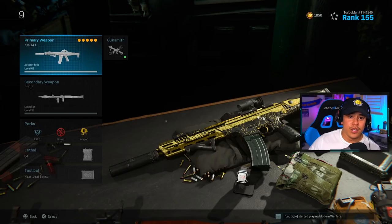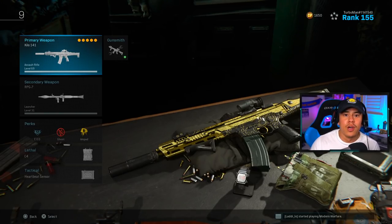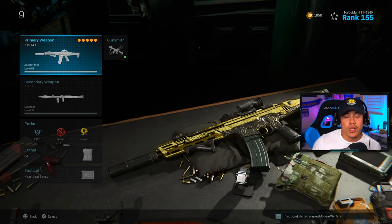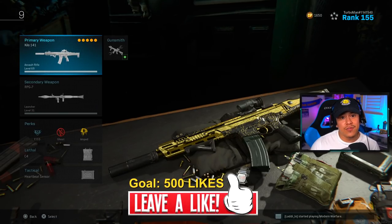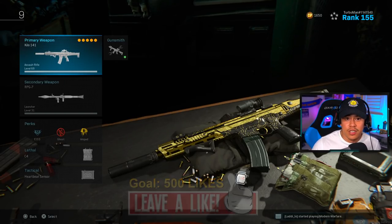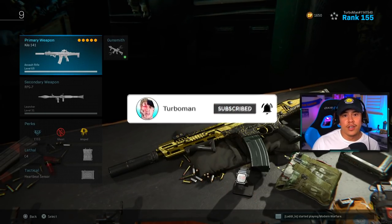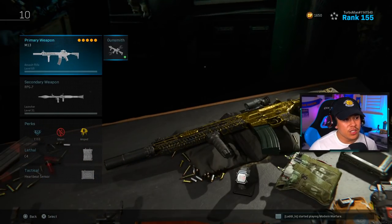So first we are going to be covering the best class setups for each — the Grau and the M13 — then we're going to transition into the time to kill data. I'm going to ask for a light goal of 500 likes. If we hit this goal, then that shows me this is the content you want to continue to see. If you're new around here, make sure to hit that subscribe button and join Turbo Nation today so you never miss another new video.